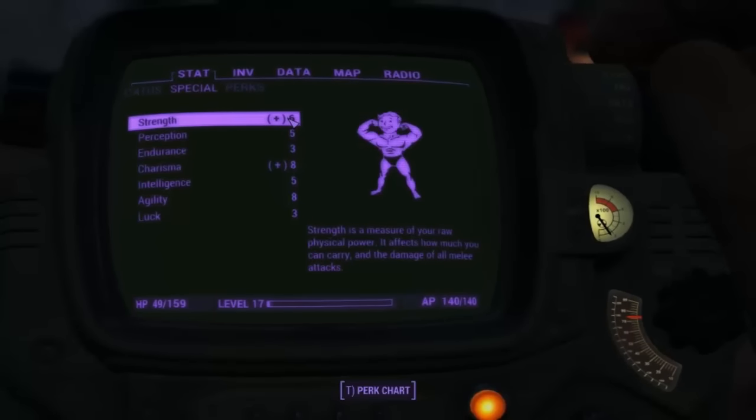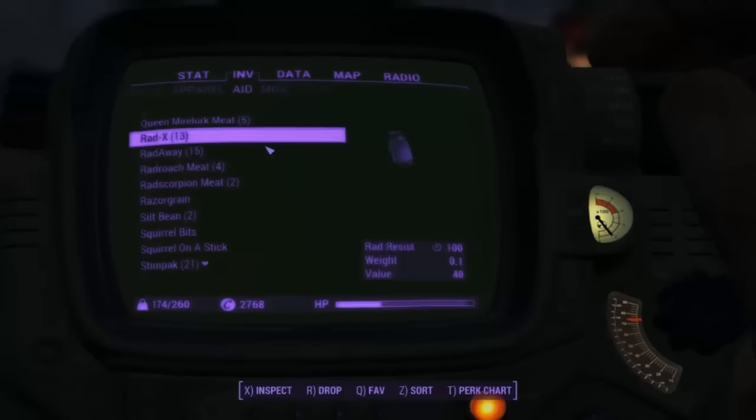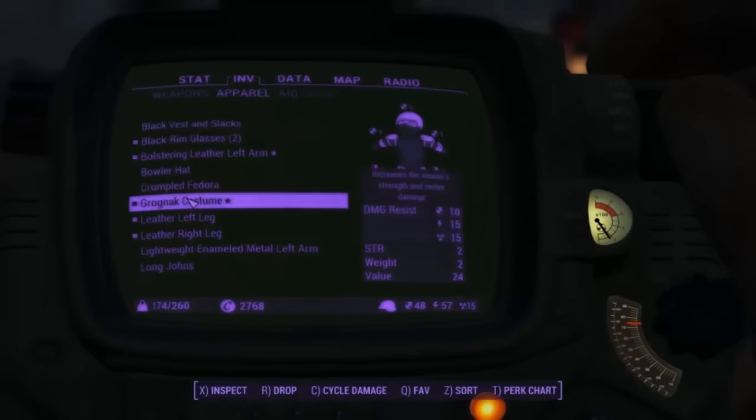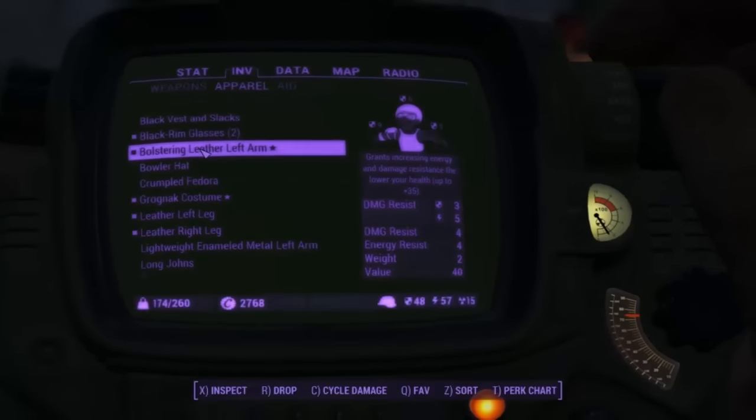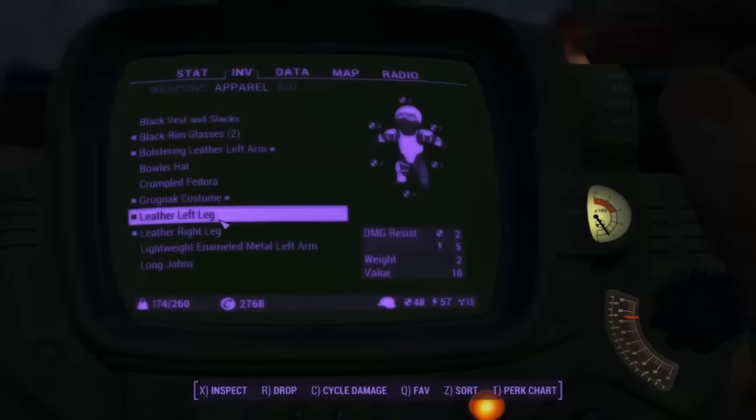With low strength, the damage still gets increased by the costume, which is very very useful. So if you wear this and you have a strength of 9 or 10, you're not gonna have any trouble dealing damage. And it only takes a chest piece slot, so you can put what you want over the rest of your body — lots of different types of armor.